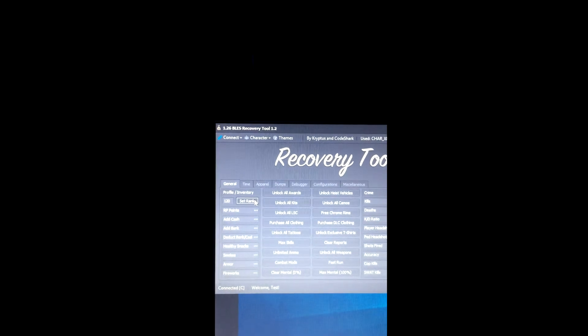Once you get on this screen, you're going to just want to run the recovery tool I have in the description and set the rank to whatever rank you want. Start back up, and you'll see that you bypassed the GTA Online tutorial.